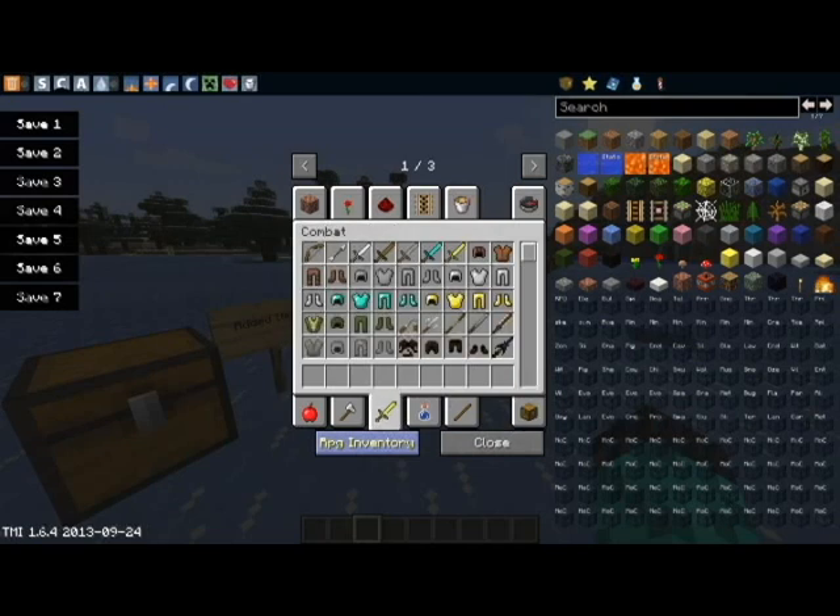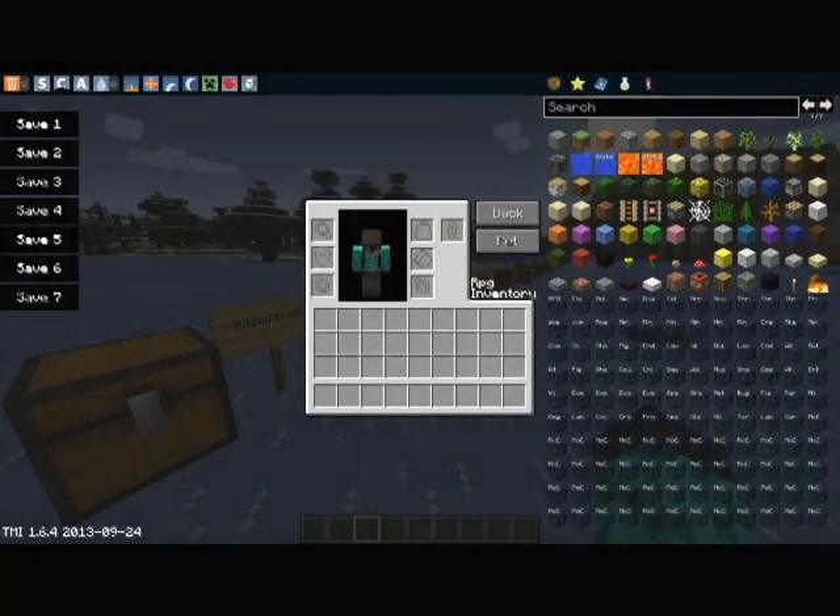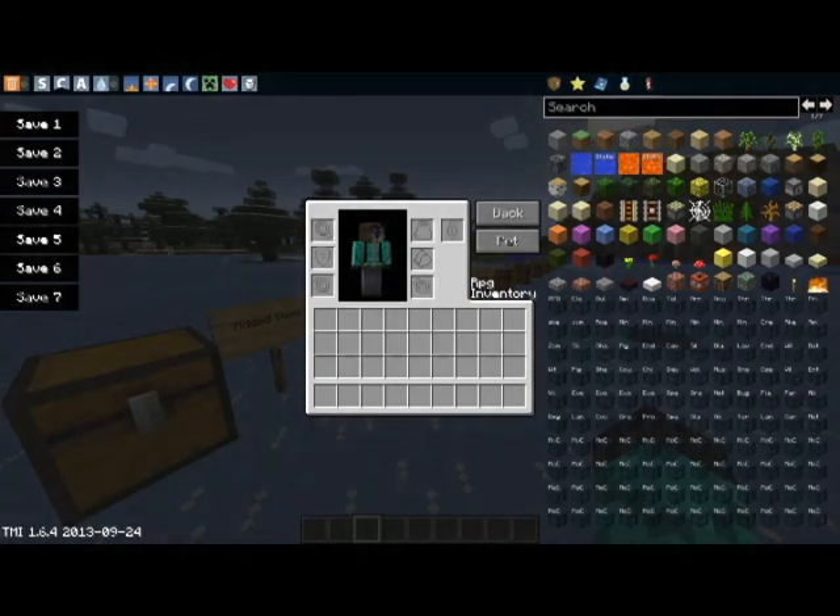You have the option to change the controls to whatever hotkey you would like to pull up RPG Inventory. As you can see right here, there are different jewelry items which give you special abilities, and I'll be going into that right here.